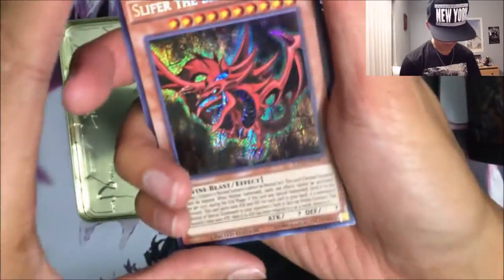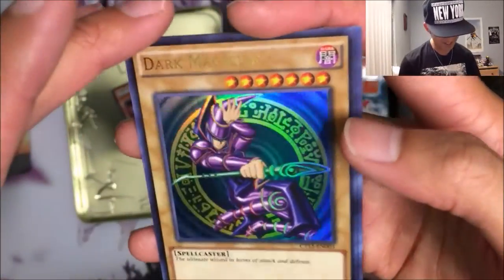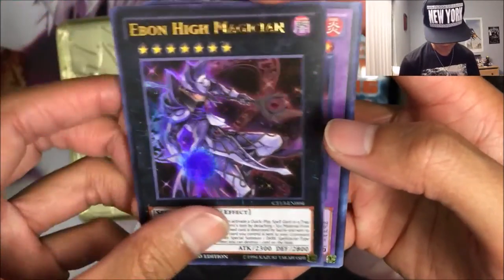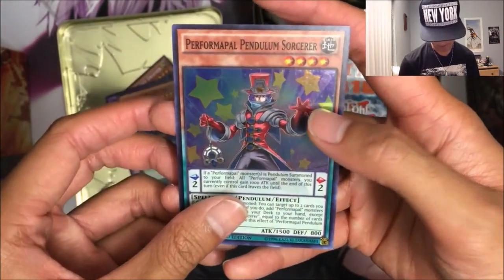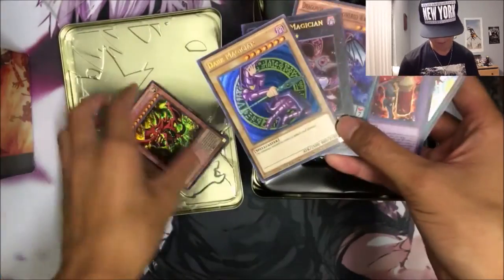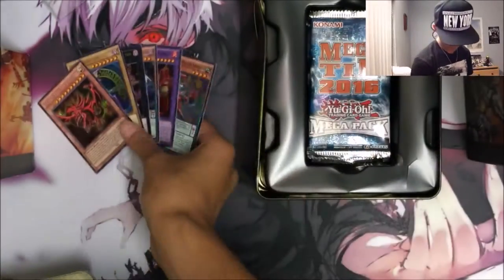Alright, so let's just open the promos real quick. We got a Secret Rare original art Slifer the Sky Dragon with the effect — that's sick! We got a Dark Magician — oh my gosh, we haven't seen this artwork in a long time. We got Ebon High Magician, that's pretty cool, Dedede Flame King Genghis, Dragonax the Empowered Warrior, Performer Pal, Pendulum Sorcerer. Pretty cool promos — six promo cards, pretty decent.